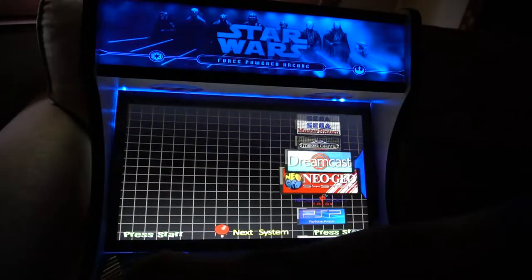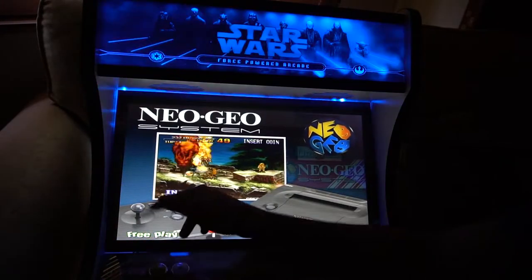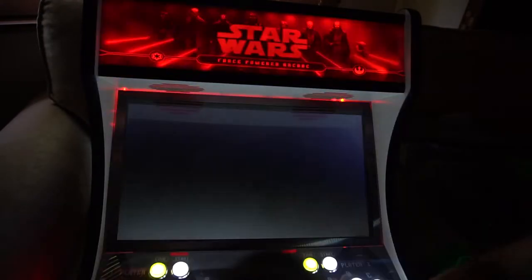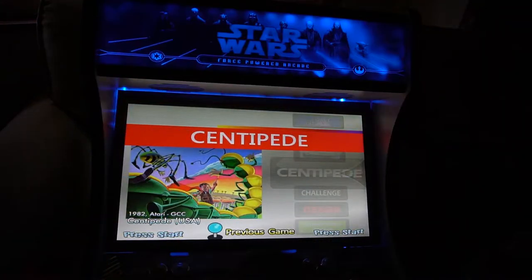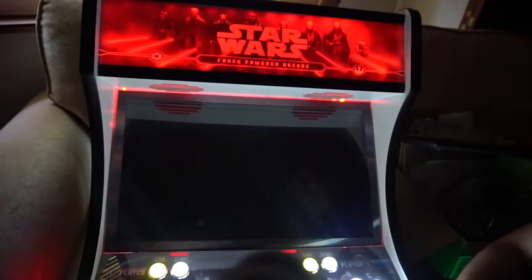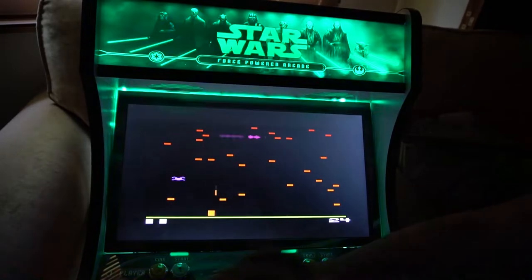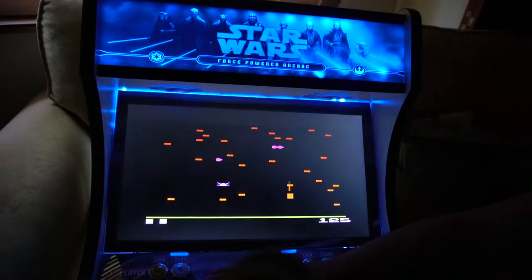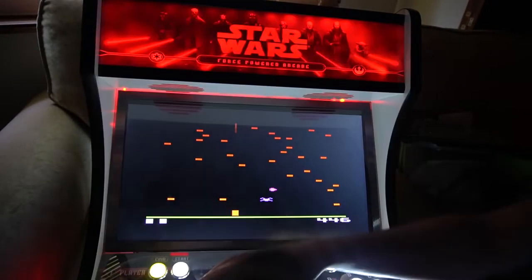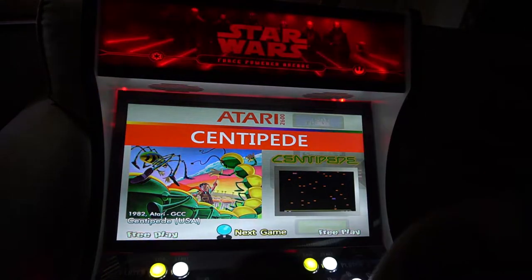Same thing with Sega Genesis. You've got your Dreamcast, and Neo Geo is actually an arcade — really it's reading from MAME. You've got your Ataris, your Atari 2600s — really cool stuff. Centipede — to me it was really meant to be played on a trackball, but you get what you get and it is a joystick. Once you're done you exit out and the screen resolution comes back to its regular state, which is 1080p.